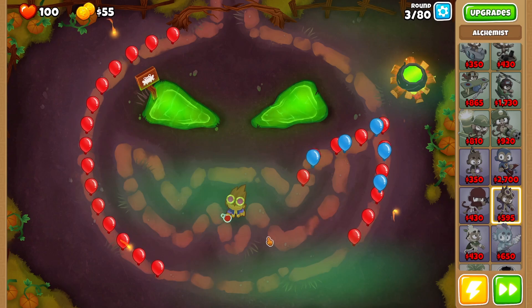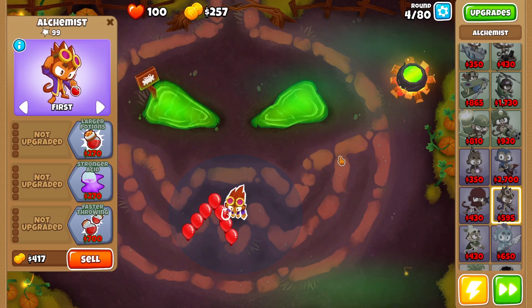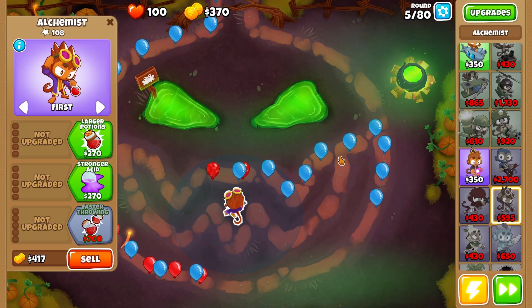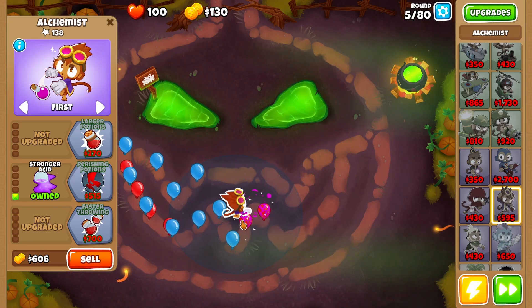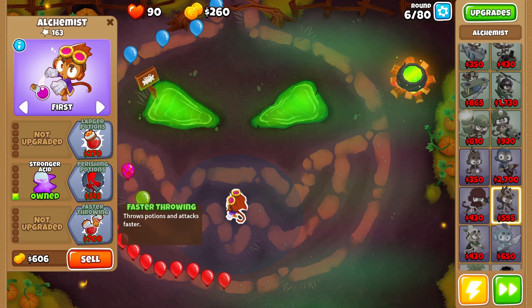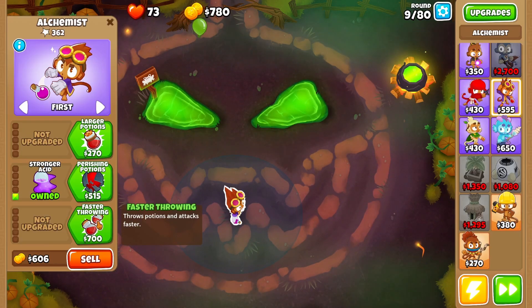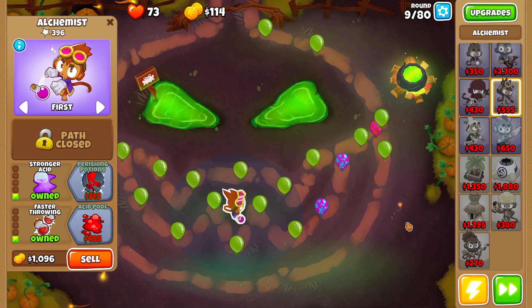I'm just going to play and see what I can get when I have the funds to do so. We're attempting to beat Hard during this challenge — unless we get to a letter like X, where I may have to try Easy. Stronger Acid has an A in it so let's go for that since we're starting to leak a little. Perishing Potions does not have an A, so we won't go for that. Faster Throwing does, so that's probably our next upgrade.